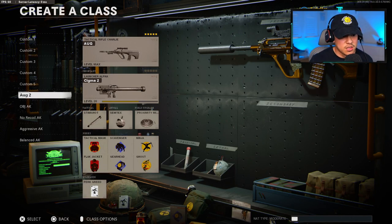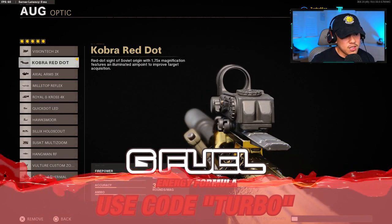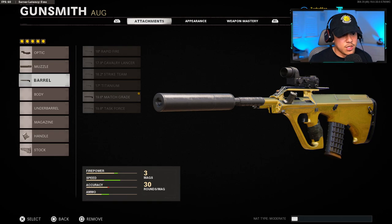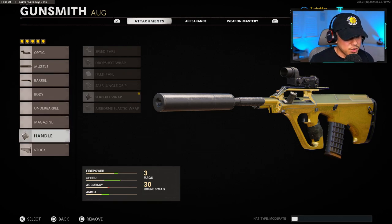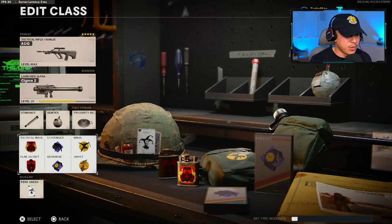Let me show you my alternate AUG class setup with more perks. For the attachments, I'm still using the Cobra Red Dot depending on what size the map is. Muzzle is going to be the silencer, barrel is the match grade, handle is the Serpent Wrap, and stock is the Raider pad. For the perks, I'm using Tac Mask, Flak Jacket, Scavenger, Gearhead, Ninja, and Ghost. This is helpful if you're trying to maximize the amount of kills you get and minimize the amount of deaths.